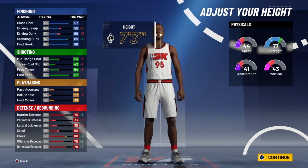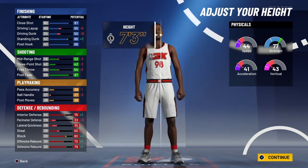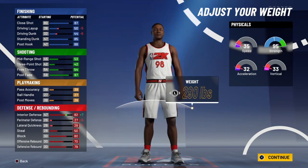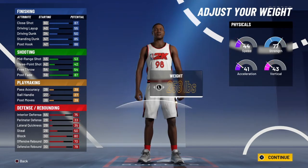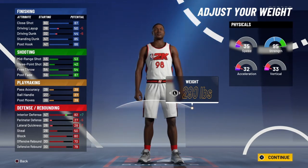You're gonna go up to 7'3". A lot of people who have post scorers want to go 7'3", so that's what we're doing. Go 7'3" and max your weight out so you get your strength up to 95. You're only losing perimeter and lateral but you're a post scorer — interior defense in the 80s is always good.